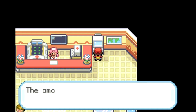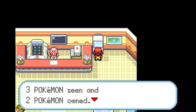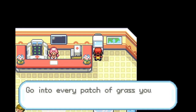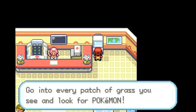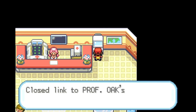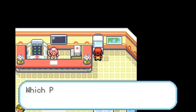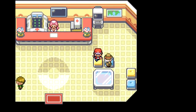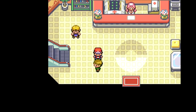'Would you like to have your Pokedex rated?' Let's do it. 'The amount of progress you've made on your Pokedex is three Pokemon seen and two Pokemon owned. Professor Oak's rating: you still have lots to do — go into every patch of grass you see and look for Pokemon.' In order to complete your Pokedex in this game you only need 150, at least in the original generation, because Mew is impossible to catch. We'll go over Mew later.